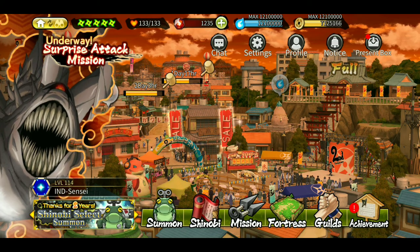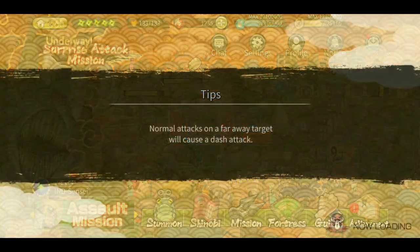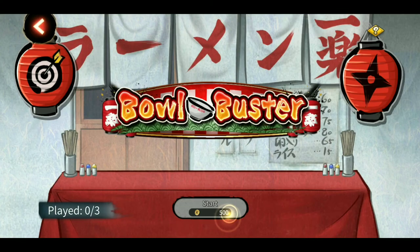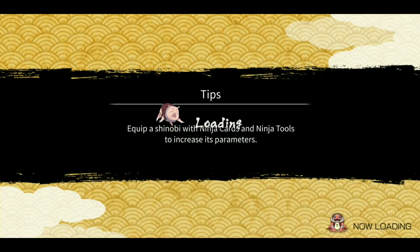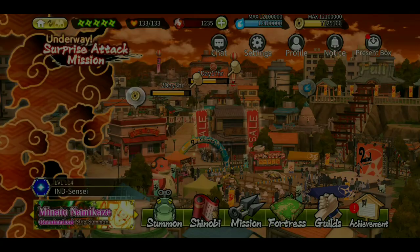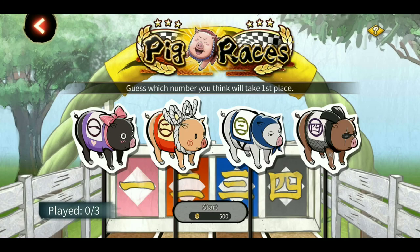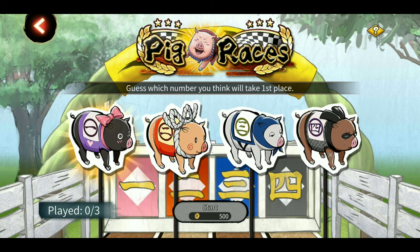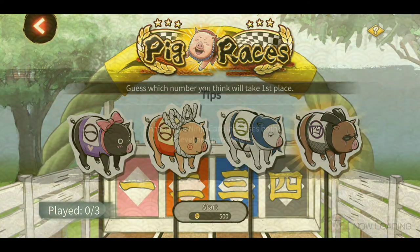We're finally done with the notices. The mini games are: the ramen bowl breaker, which I already played yesterday, and the pig race where you see a lot of pigs, select one, and bet your ryo on it. If your pig wins you get a reward, but I haven't been able to win so far.